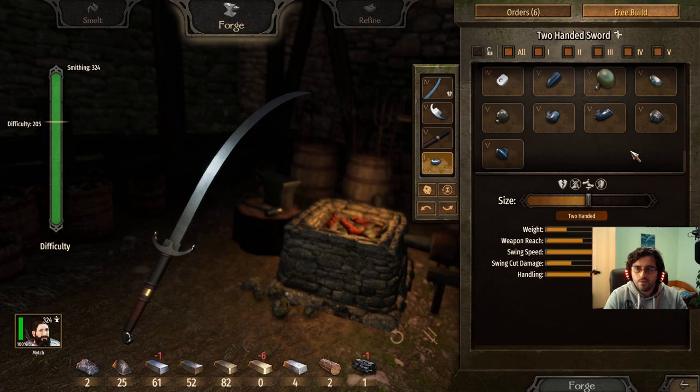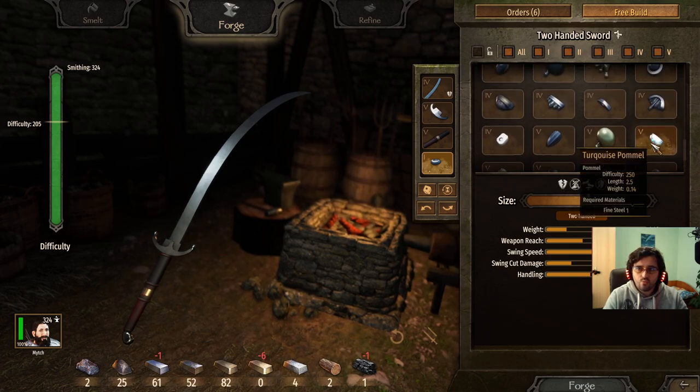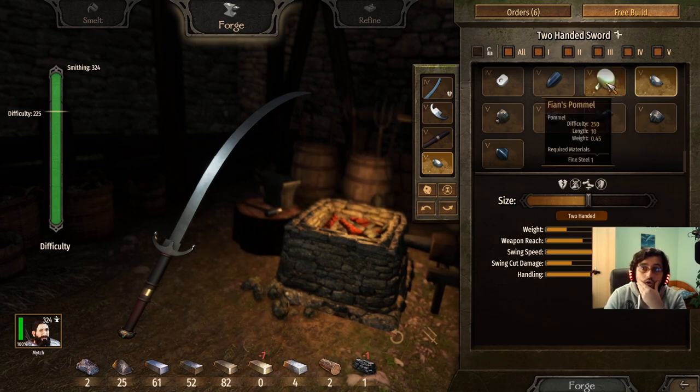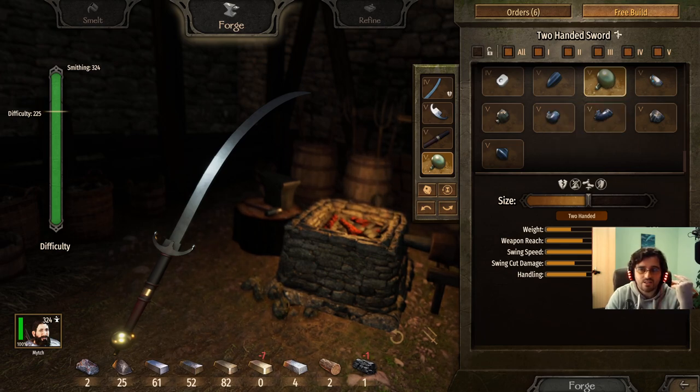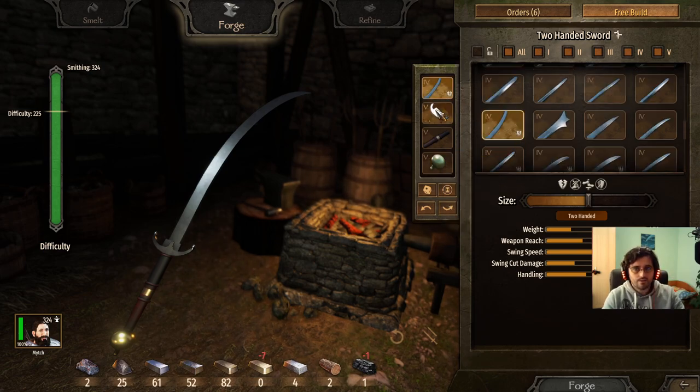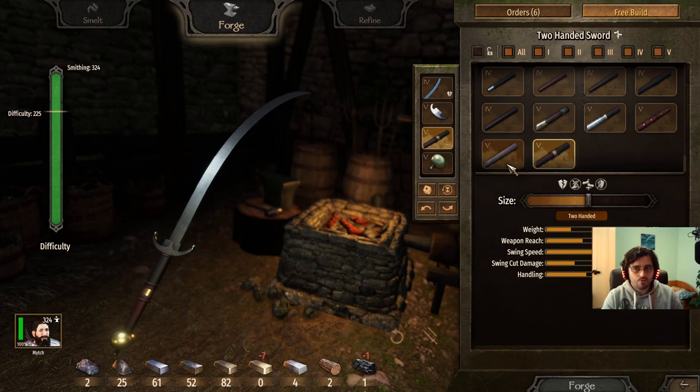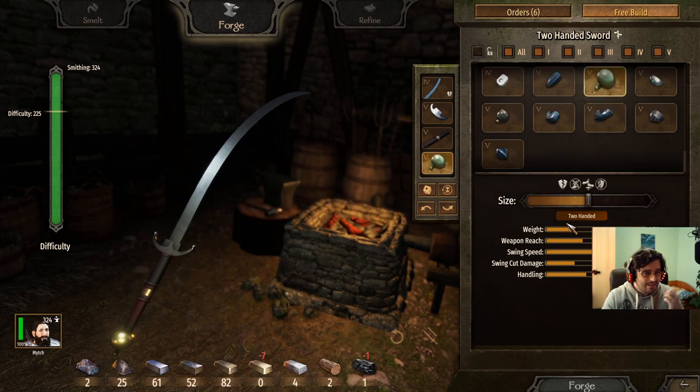For the pommel, I went with the fian pommel because it adds a stupid amount of damage. So the recipe is: long falx blade, pointed crescent guard, tapered horn grip, fian's pommel. This does stupid amounts of damage — this is the best two-handed sword in the game.